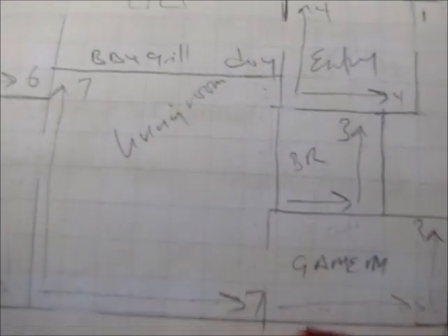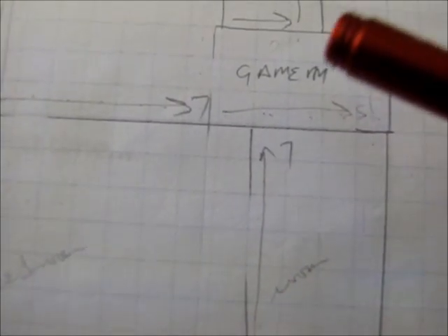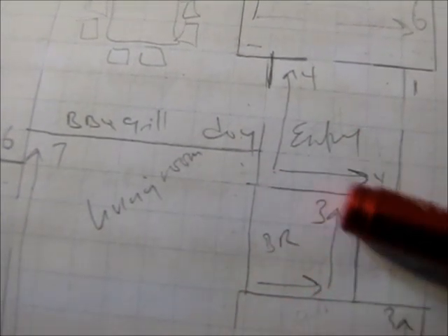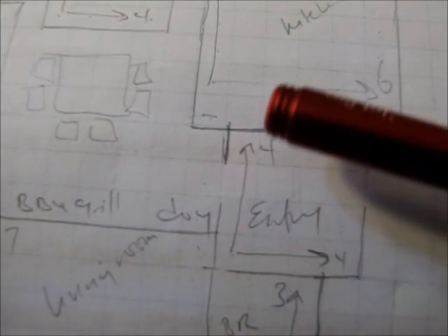Across from the communal living room will be the game room. At some point when the child is big enough we might rearrange this area, but right now since it's a toddler it can stay close to mom. Off the game room is a very small bathroom — three across and three up, nine squares — which is the minimum to build anything in Simville. Next to the bathroom is the entryway at four across and four up.